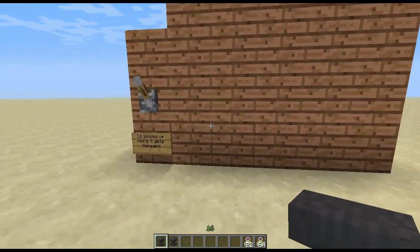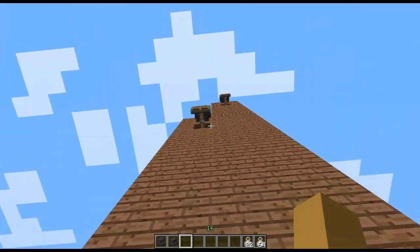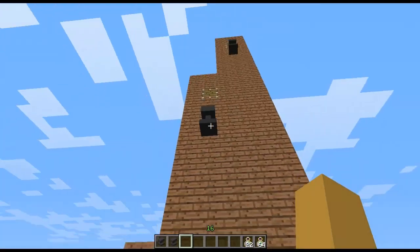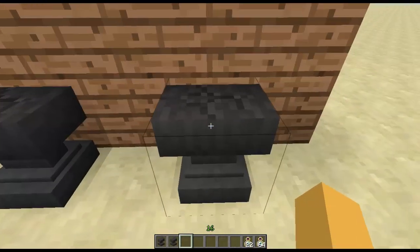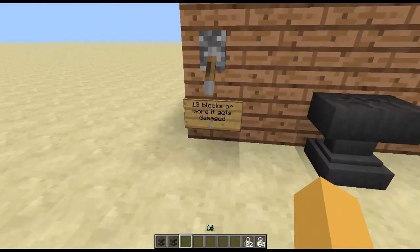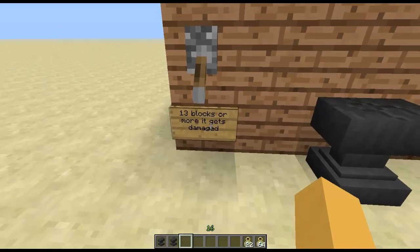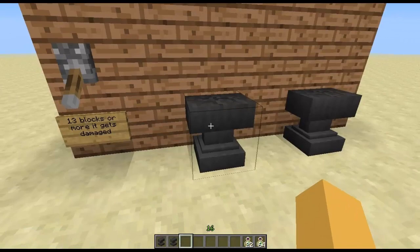Now we have a little anvil falling mechanic. As you can see, I placed some anvils on these pistons over here, and if I drop them, they fall. This one is slightly damaged, and so is this one. Now if you drop anvils 13 blocks or more, it gets damaged from the height — so that's about 13 blocks.